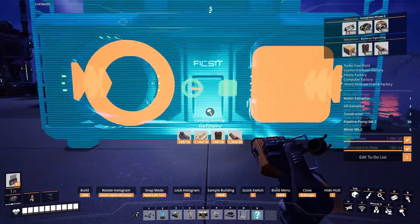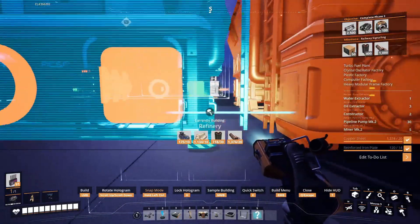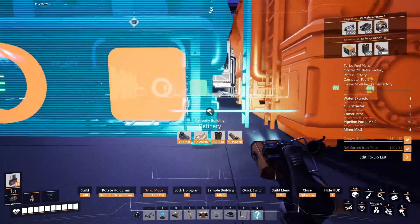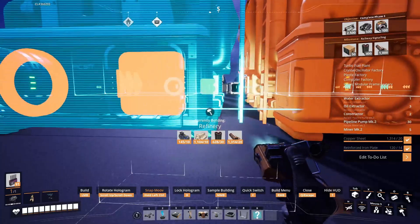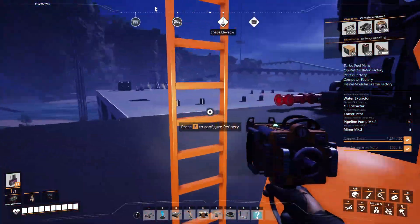Next step is to place 5 refineries, set them to make residual plastic, connect the inputs for water and polymer resin, and lastly merge all the outputs to be used for making empty canisters later.